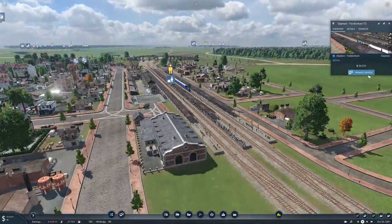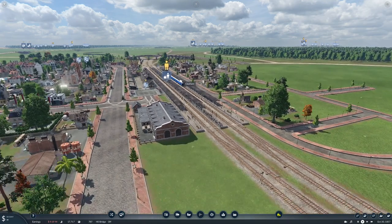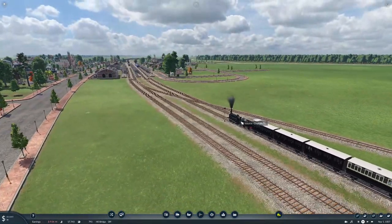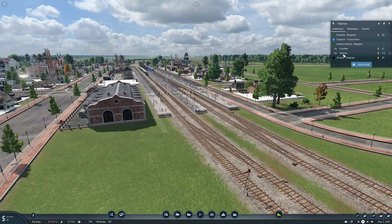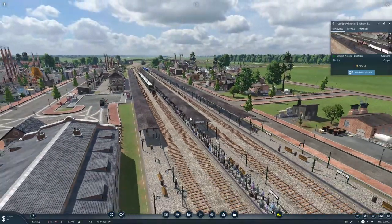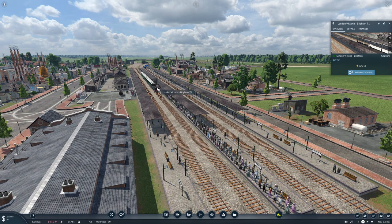This mod actually reads the number of seats and makes it loads better — about 223 on that one. Way better. I don't think it affects the costs at all; as far as I know the running costs will be the same, it just makes it more realistic. This train coming down Victoria — Clapham — I don't know where all these people are waiting. They're waiting on the London Victoria line, so we're waiting for this train. Let's see how many of these people pick up — about 300 of them. That's going to sort that out.